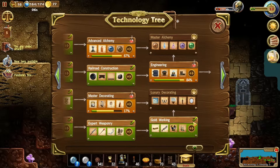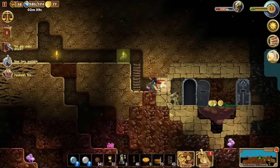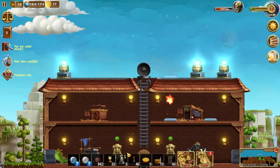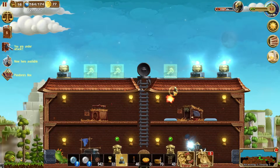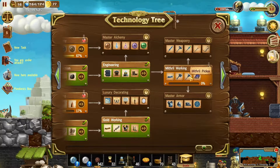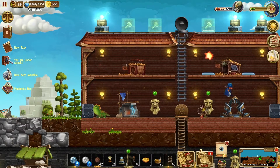Soon we'll be able to get to mithril working and master alchemy. It didn't look very promising with that dwarf trying to break the special block there — we may not be able to get into that place. Engineering complete! Mithril working — let's make some mithril ingots. I think we will need these for the tools, and we will certainly need them for the armor.